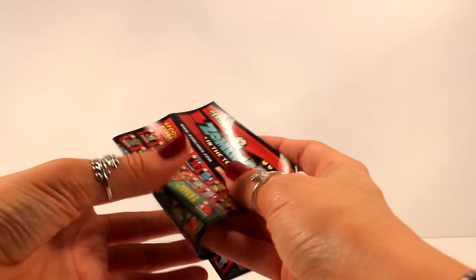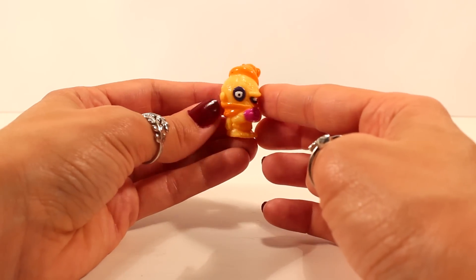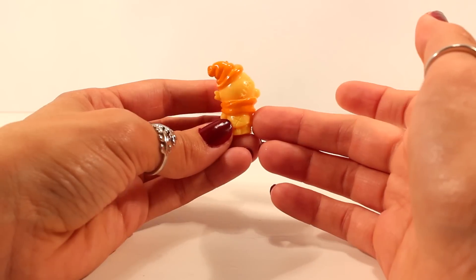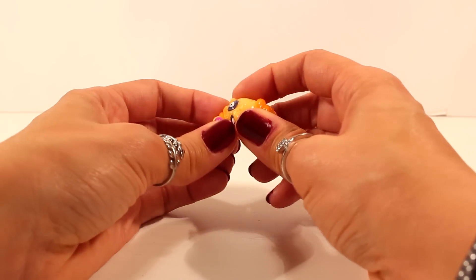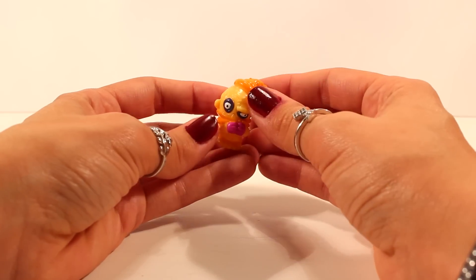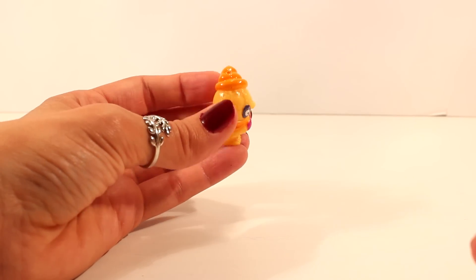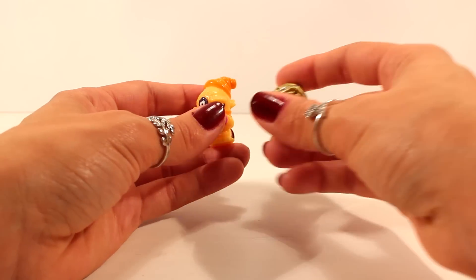Now let's take a look at the characters that we have. Here's a look at our first Zomling that came with the pack. His name is Coldrick and he is from the Icky Igloo team, and he's really cool looking. They are not hard plastic toys — they're hard but kind of soft too, and they're somewhat squishy, which I personally love.